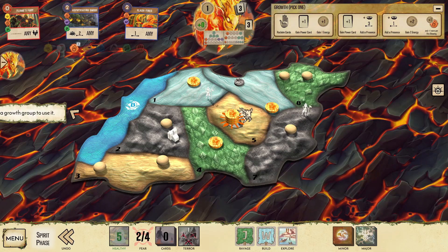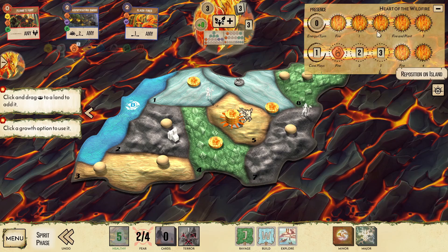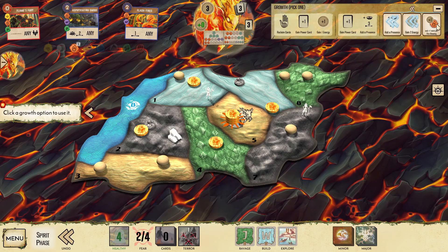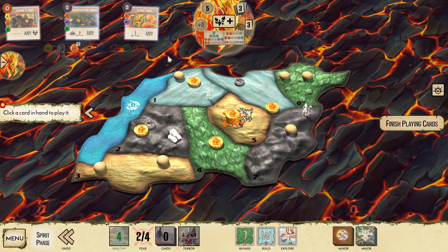Turn 5. Destroying the lone city gives us the fear we need to hit the next terror level and claim victory. Grabbing the last growth option gives us the energy to play our hand if necessary, and opening up the fire from the top track lets us start gaining passive energy next turn, allowing us to focus more on gaining powers.